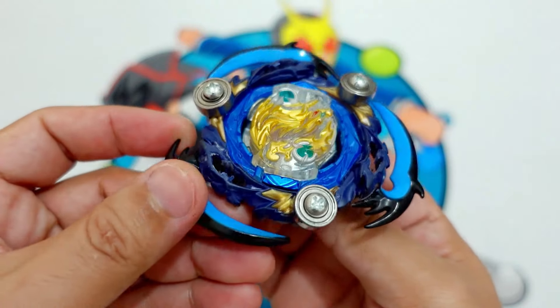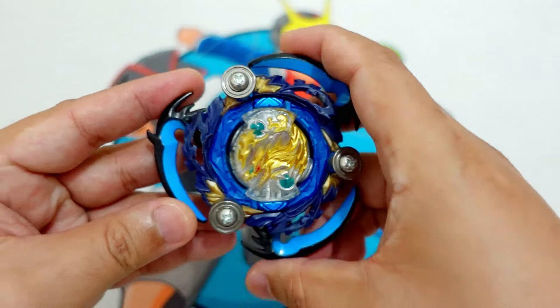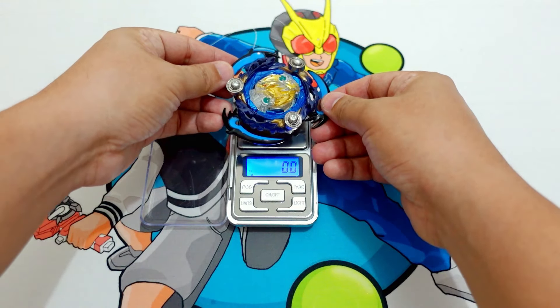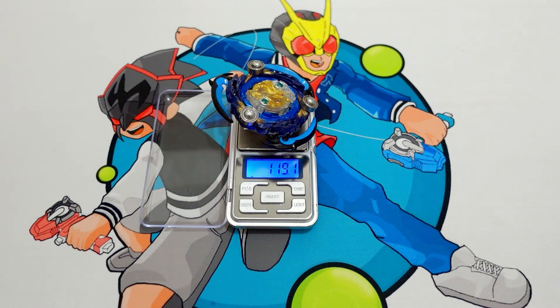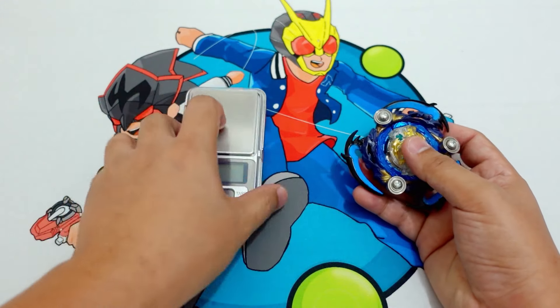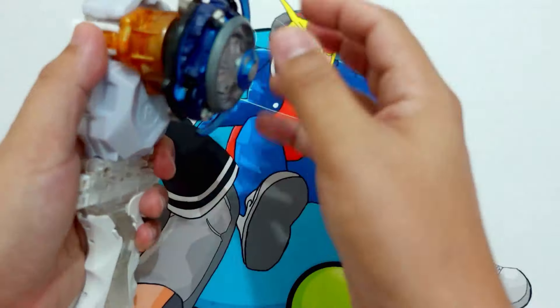So without further ado, let's do some test pins and test battles, but of course let's weigh it first. Our Death Sighter Fafnir Beyblade mod is around 119.1 grams. So this one is really heavy and I'm really excited to do a test pin and test bottle for this one.